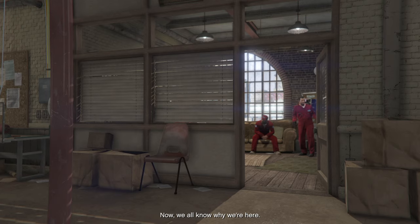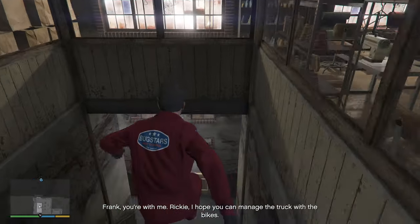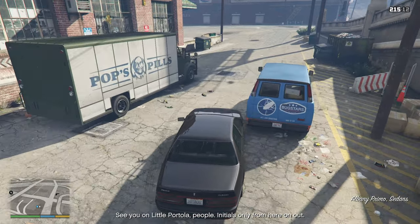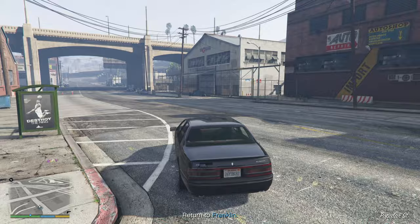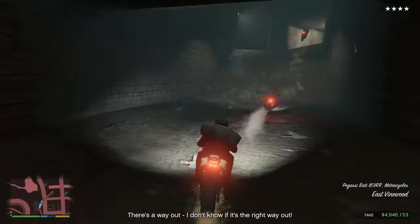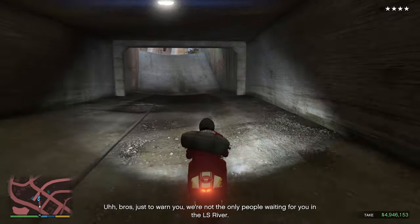If you start the heist and make your way outside, you will surely notice a green Benson filled with your father's meds for the upcoming Friday night. However, this particular variant of Benson is not what we are after since it does not have bulletproof tires. For now, simply progress with the heist like normal until you are riding in a sewer with your bike.